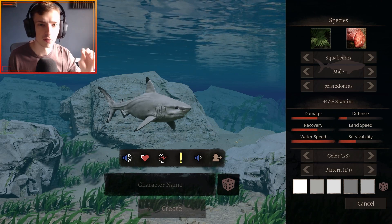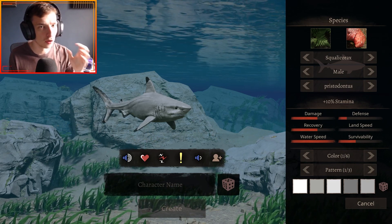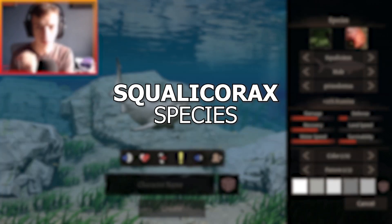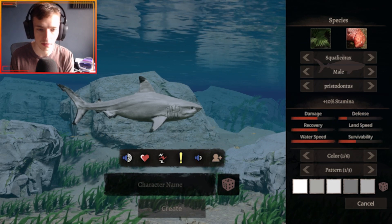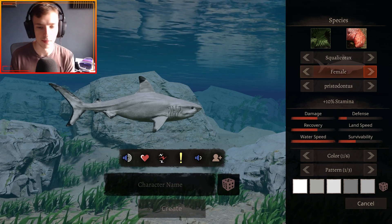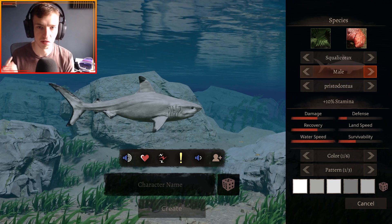This is the Squalicorax, a brand new playable shark mod by the same creator who made Dunkleosteus. It populates the oceans as a playable creature in the game. This is the male and this is the female — there's no difference in colorations between them. However, there are several subspecies.